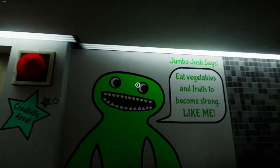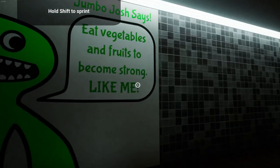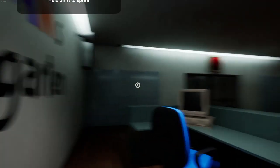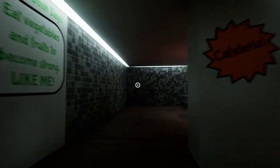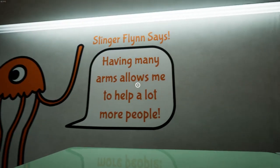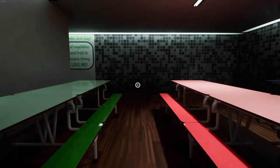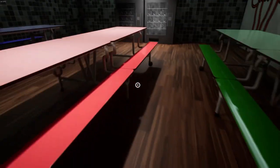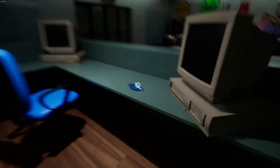Reading the in-game signs: 'Jumbo Josh — eat vegetables and fruits to become strong like me. Creativity area. Cafeteria. Stinger Flynn — having so many arms allows me to help a lot more people.' Do I get like a flashlight or something, or am I just supposed to be helping myself here?